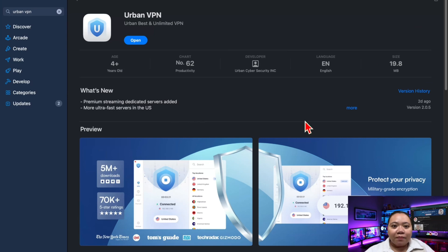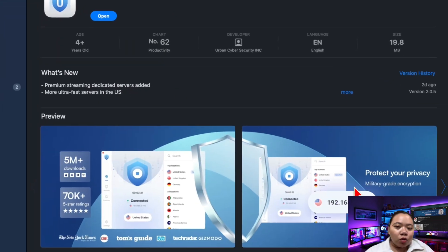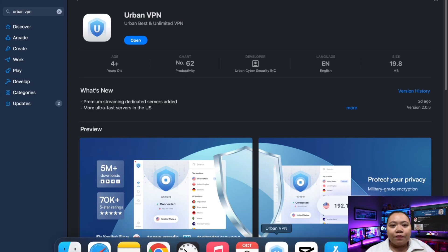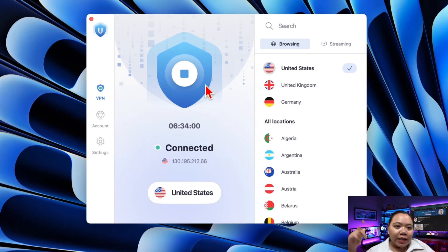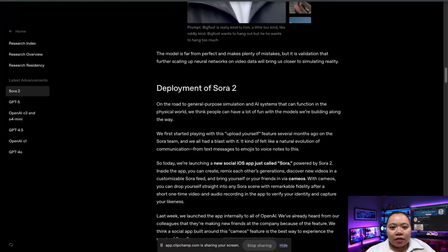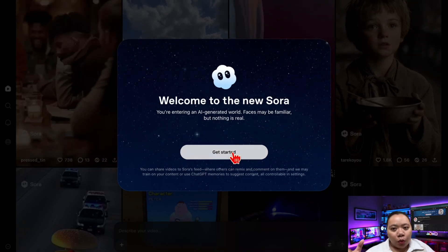First, you need to get a VPN that can connect you to a US or Canadian server. I personally use Urban VPN — you can try it for free, they have a three-day free trial. It's reliable, fast, and works well with this kind of access. I'll drop a link in the description if you want to try it. Just download it and choose United States. Once your VPN is active and set to the US, go to the official Sora website. Without this step, you'll likely get blocked from signing up if you're outside the supported regions.